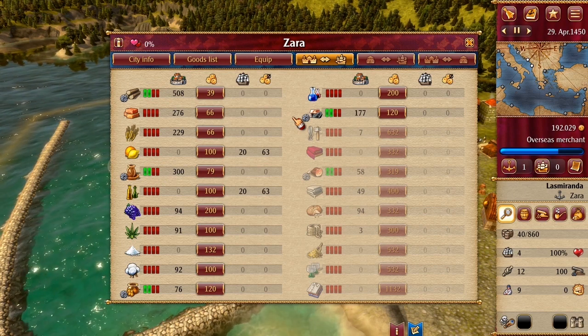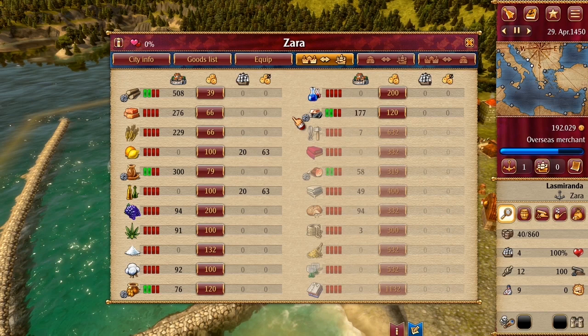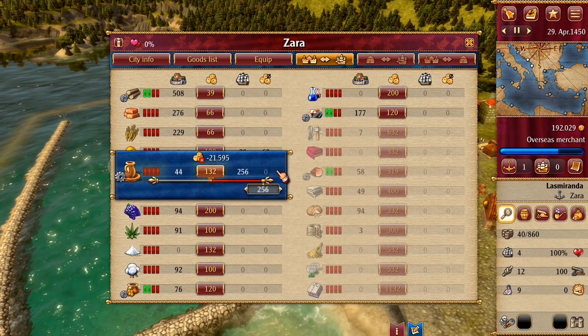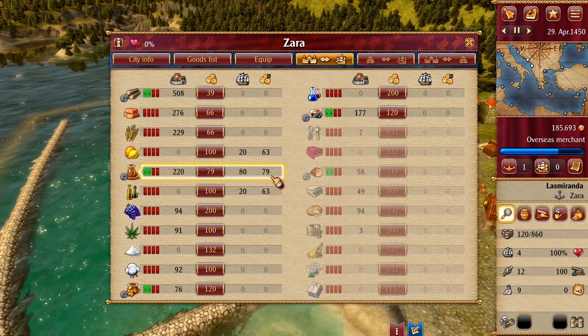Each city can produce five goods. As a rule, you can buy those goods cheaply. To purchase a good, click on it and move the mouse. You can see how the price increases if you buy a lot of goods. Do not buy if a city has less than two bars of stock. Release the mouse button to complete the trade.